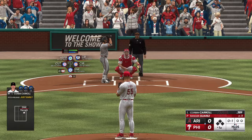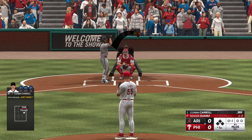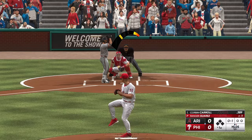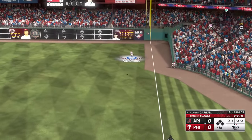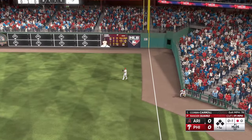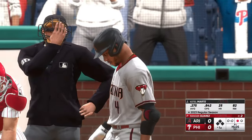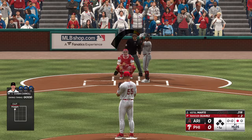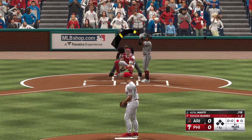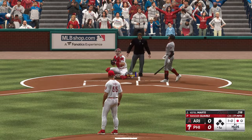He deals, and this is in the air down the line — Castellanos gets under it, makes the catch. Ketel Marte up to the play, the switch hitter batting right. The first pitch misses for ball one.